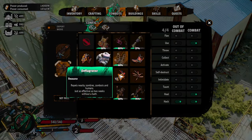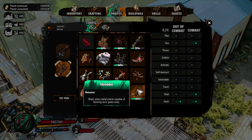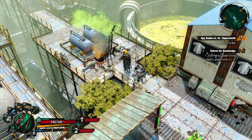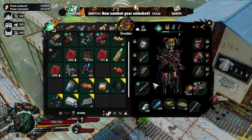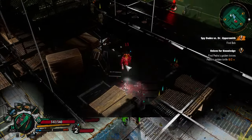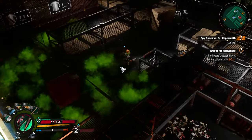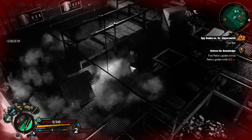This is where I'm looking for the Shredder, which comes into play a little later. And there it is — I find it and equip it. That's where I find out the gas one-shots you. There's no turning back from that. Don't go in the gas.